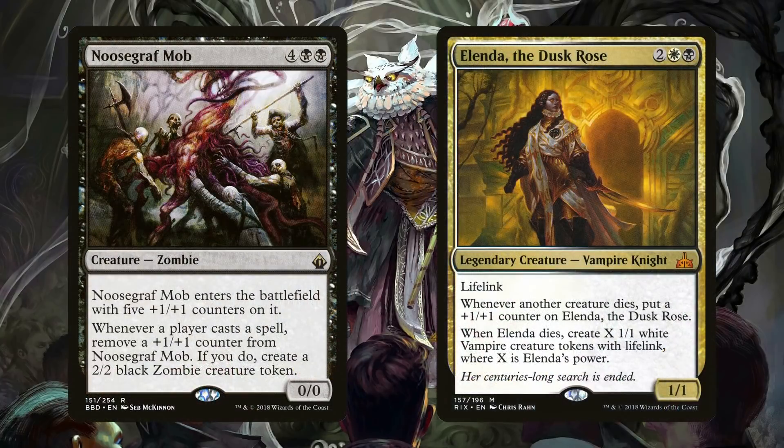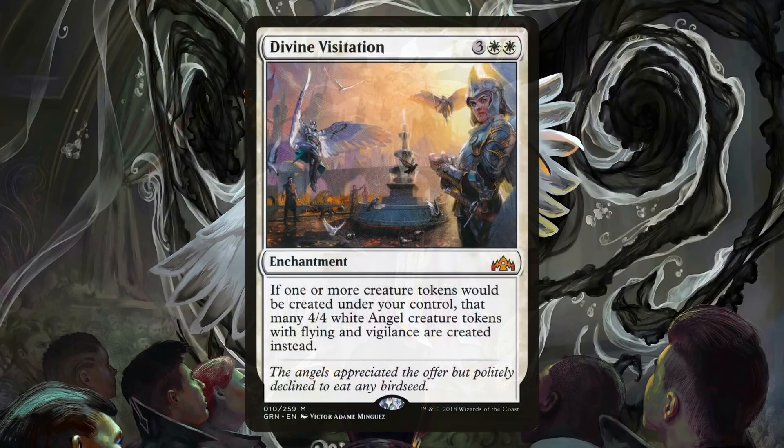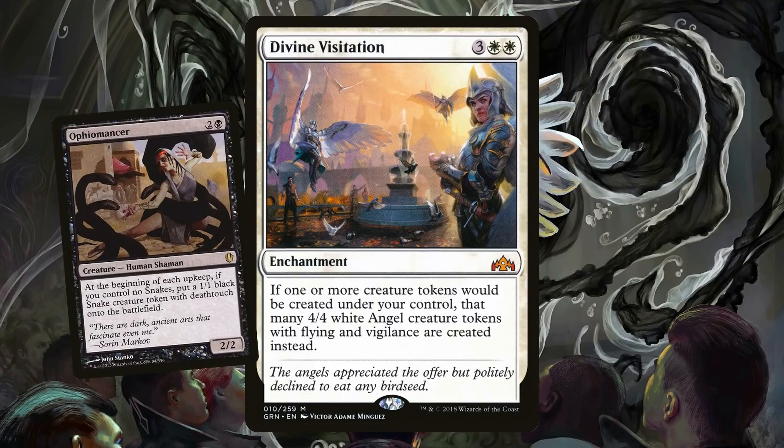Black synergizes with these tokens and counters too. Nut Craft Mob will create a 2/2 every single turn, and with your commander and all these other effects you can keep stacking plus one plus one counters on it so it never dies. Alela, Artful Provocateur also has a similar effect — whenever creatures die, Alela gets bigger, and when it dies you populate the board with an army of lifelinking vampires that you can easily get bigger. One of my favorite things to do with tokens is upgrade them into Angels with Divine Visitation. Just think about all these different effects but Angels instead of Inklings, Angels instead of soldiers, Angels instead of knights — it's so goofy. And Ophiomancer goes really well with this because you create an Angel every turn.